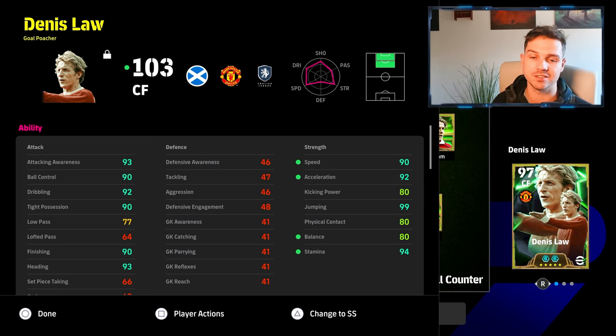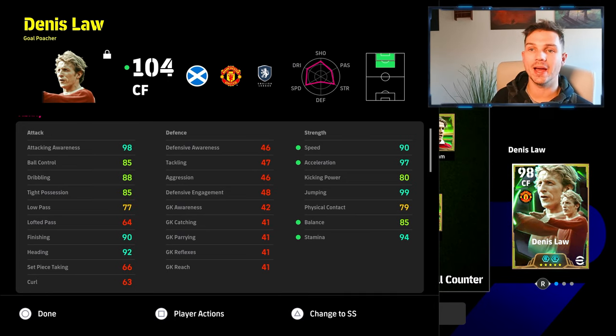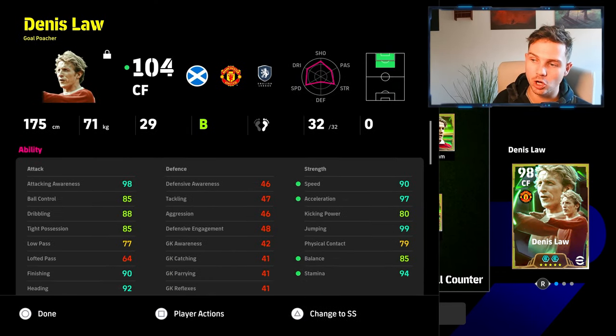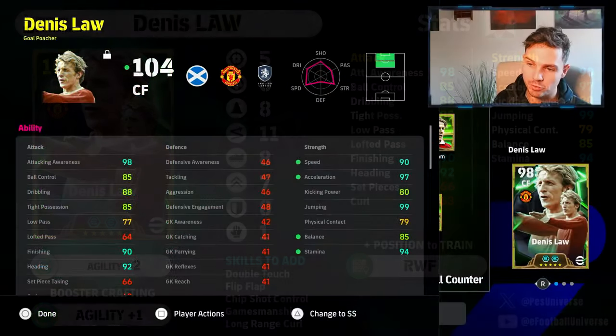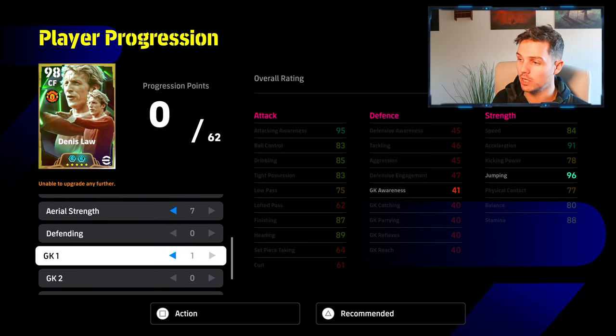I'm going to show you what I think is the best build for Dennis Law if you vary your system with possession play. This secondary build has Dennis Law playing off the shoulder of your other striker. It's a more well-rounded version — the key difference is reducing his dribbling and tight possession slightly, because he's still running gun, but you're not looking for him to be Saviola or Michael Owen. With balance at 85, tight possession at 85, and huge speed, acceleration and stamina, he can cover a lot of ground. The distribution is 5-0-8-11-8-7, with 1 into goalkeeper and 1 for jumping to max it out at 99.